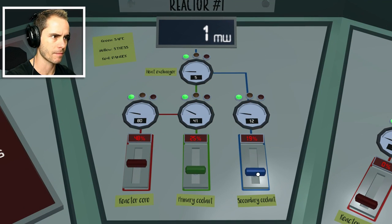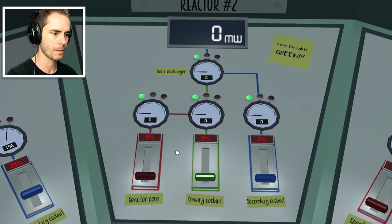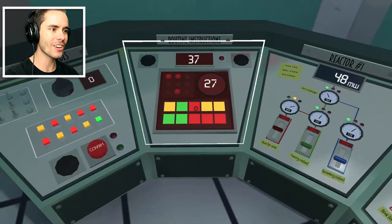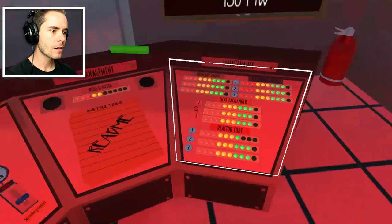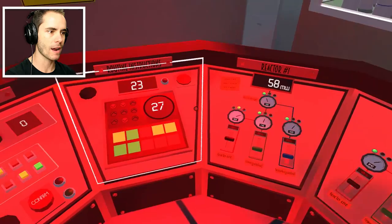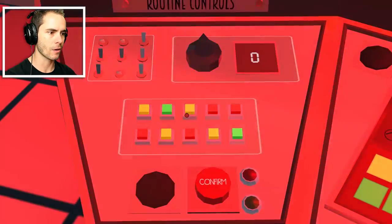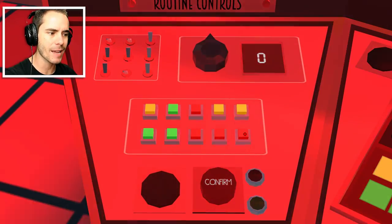Let's put that thing up. Now we're making power, things are happening. Let's put the secondary coolant up a little bit. Is that good? That seems like it's getting a little bit hot. Let's produce a little bit more power. Let's crank that back a little bit. What's the boss meter — what am I doing wrong? Something's red. Yellow, green, red, yellow, yellow. This is too much responsibility — this is probably the hardest game I've ever played.